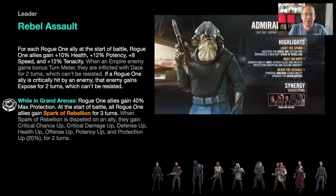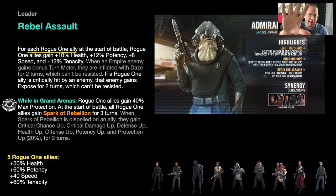Now here's where things get really interesting — the leadership ability. For each Rogue One ally at the start of battle, Rogue One allies gain 10% health and other stats. Since each ally provides the bonus, with a squad of five they will each get 50% health, 60% potency, 40% speed, and another 60% tenacity.